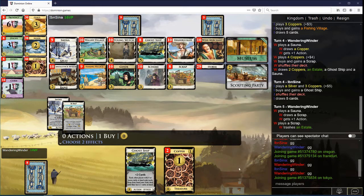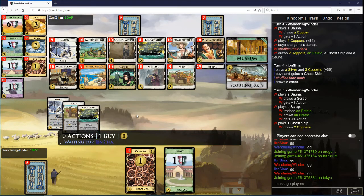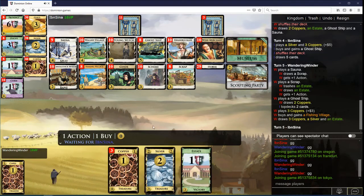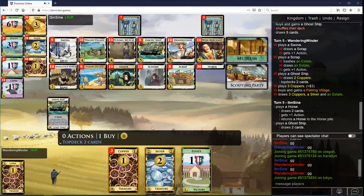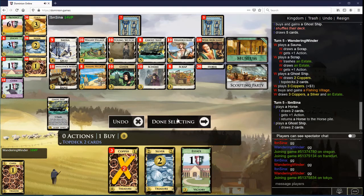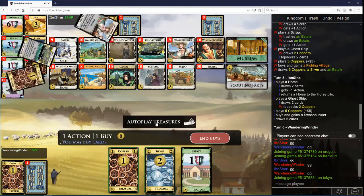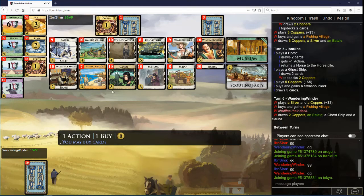Let's get a card action here. I'd love to find Silver — didn't get there. This will now be a Fishing Village, I think. Another Fishing Village.